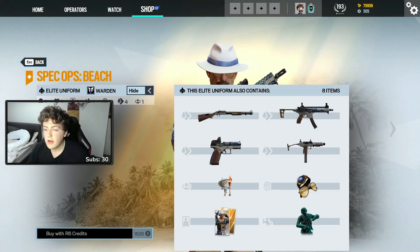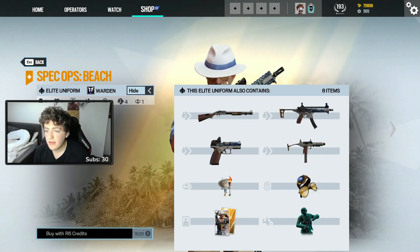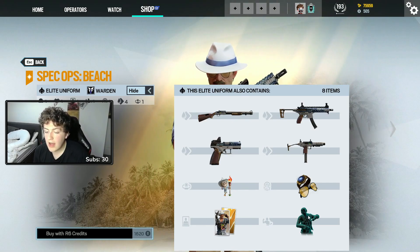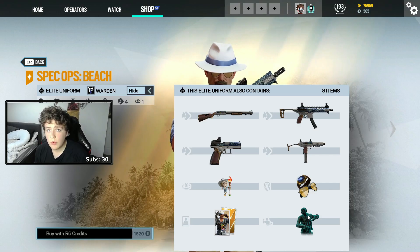This, as always, of course, comes with a weapon skin for each of his available weapons, an Elite Chibi, a gadget skin for his sunglasses and his watch, a new player card portrait, and now he has access to the golden background and, of course, his MVP animation, which I will show off in a minute.